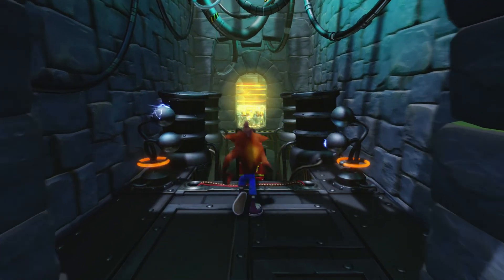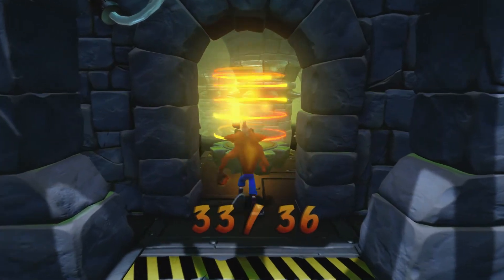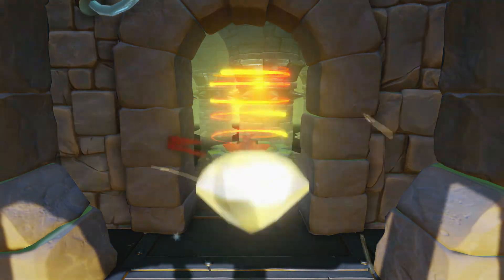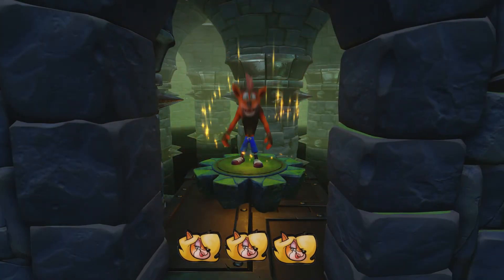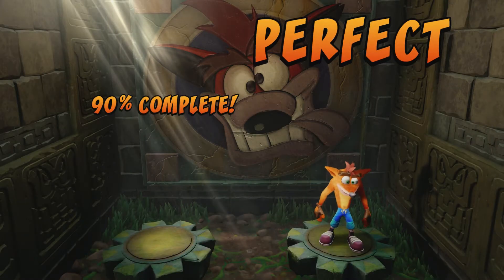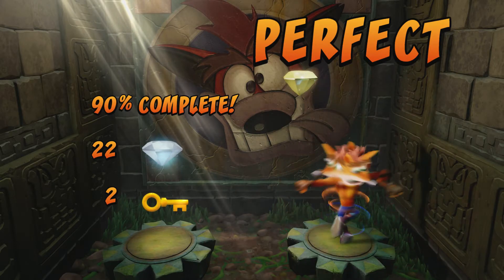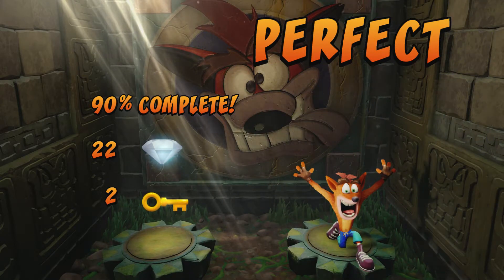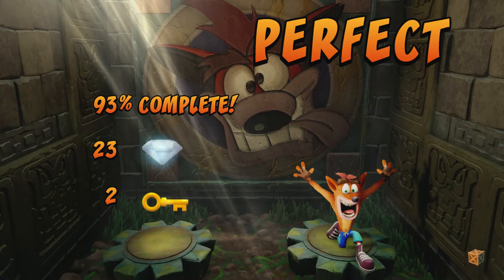Pretty much home free. Jump on the TNT, hit that last one, and propel yourself to the end. Explosions and yellow gem! That was actually my first try — I've been struggling to get that yellow gem in practice, but first try, bam, did it no problem.